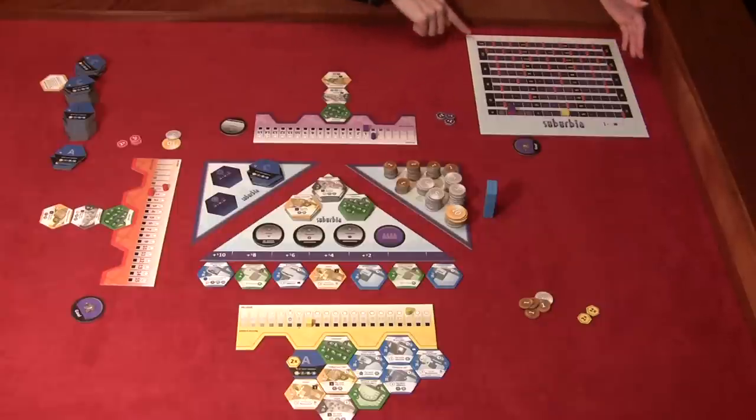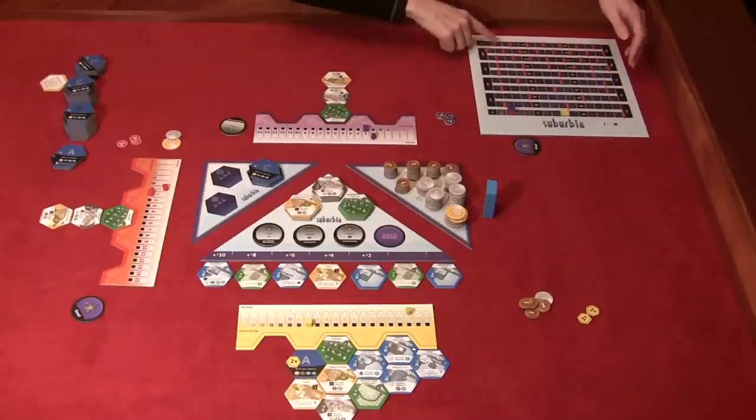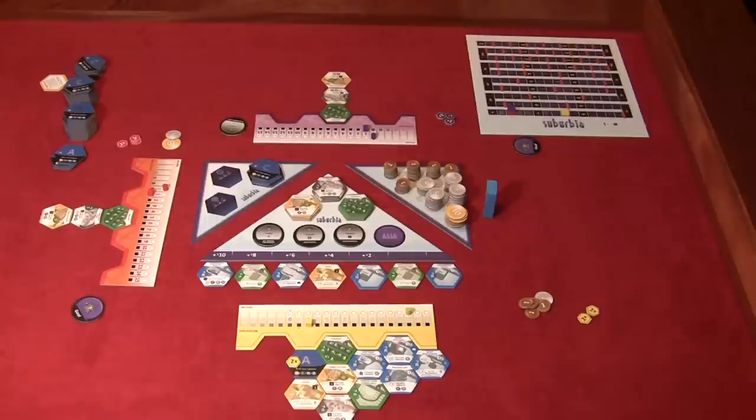If at some point during the game you pass 150 points, you go to the 1 and pretend it's 151, treating it as if there's a red line after every even number — exactly the same as the top of the board. You just have to pretend every time you pass an even number, you've crossed a red line. But that doesn't happen too much in the multiplayer game.